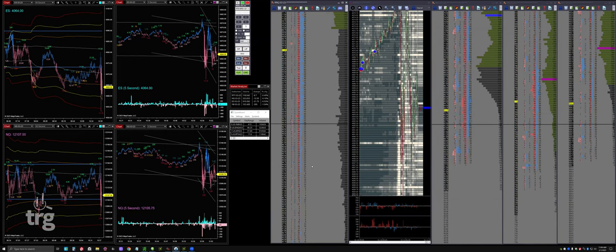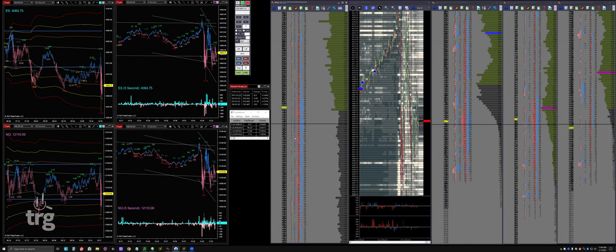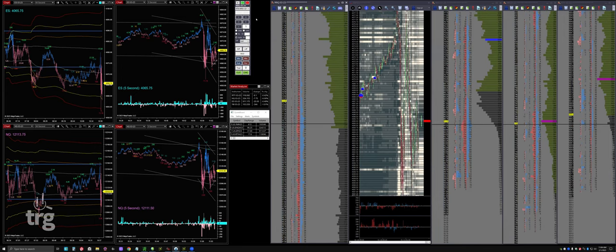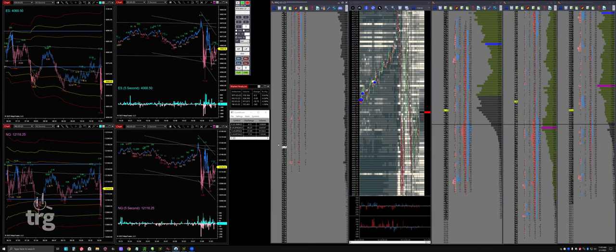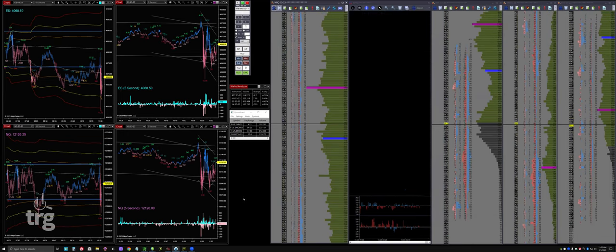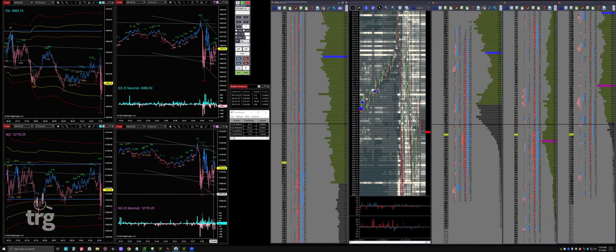Whoa - it reset my DOM and I almost got an order at way the wrong place because I was moving it when the DOM reset. You've got to watch that, particularly in NQ where it can move so far. I have it set to recenter on 50 ticks, but that was 50 ticks right there. On my ES DOMs I only have it do 20 ticks. Let's try again - limit at 85. Anywhere near 80 or 90 is an interesting potential long, right down where it was bought so aggressively. The low held - that's why I like it.